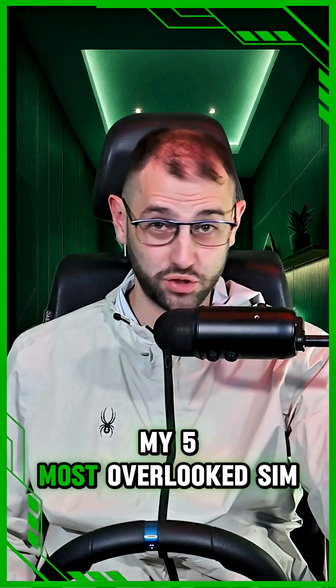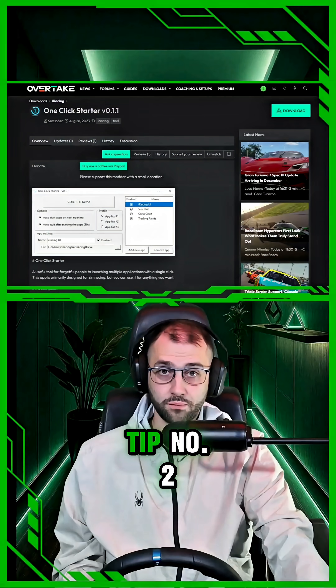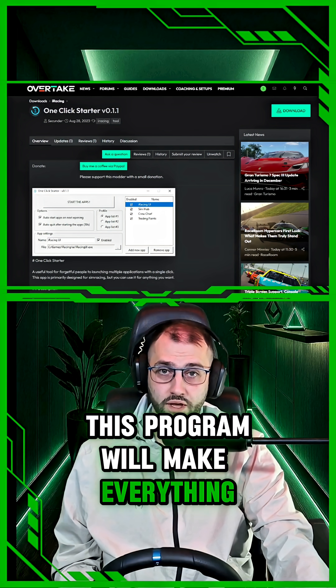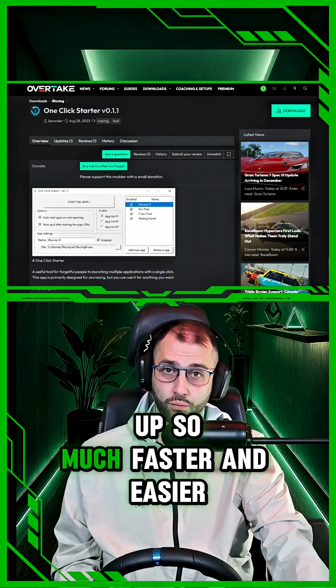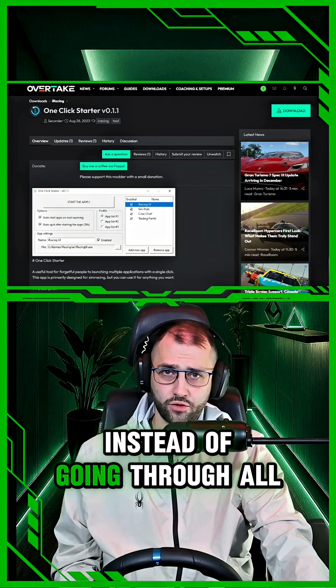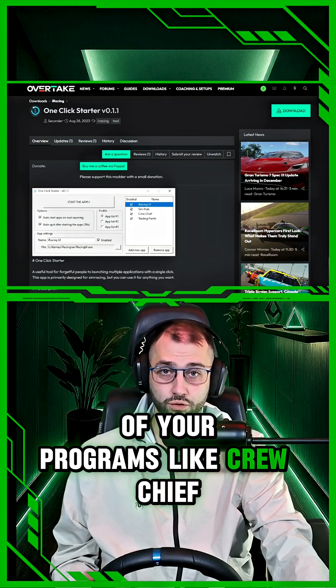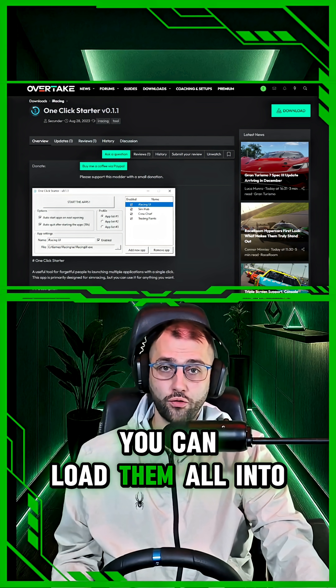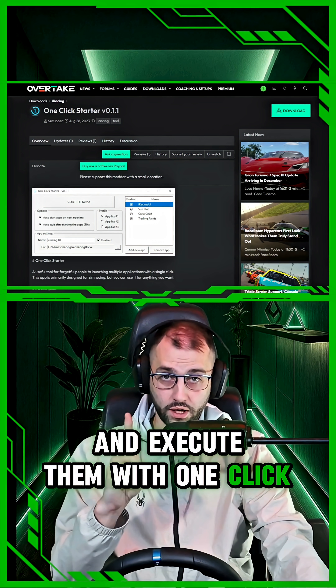You just found one of my five most overlooked sim racing tips. Tip number two: one-click starter. This program will make everything about booting your race sim up so much faster and easier. Instead of going through all of your programs like Crew Chief, The Game, your overlays one by one, you can load them all into this program and execute them with one click.